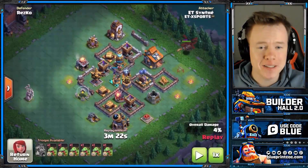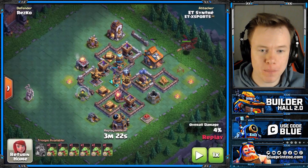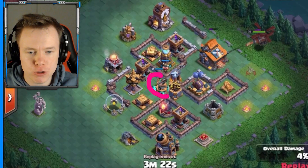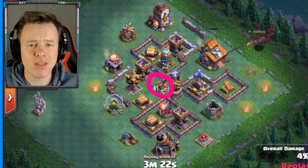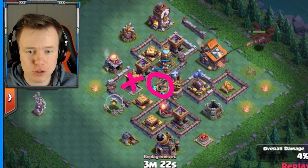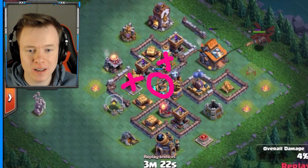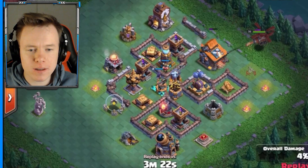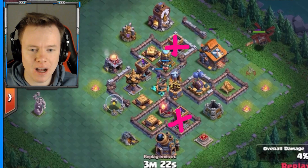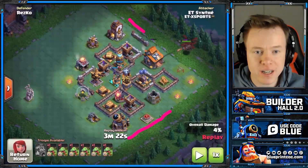Before we get into the fun live attacks, I want to talk about this base here because Synthay is not using cannon carts. Number one, most obviously, is this ground bow — thankfully there are more air bows than ground bows, but a ground bow is bad. It's not a full deal-breaker, but I don't think we'd be able to snipe this crusher or the mega tesla, and they're obviously huge for the end push with the battle machine or flying machine. These archer towers are equally as important.